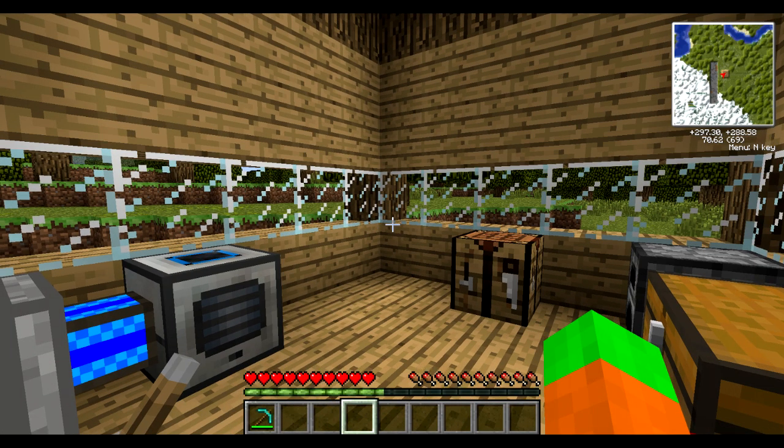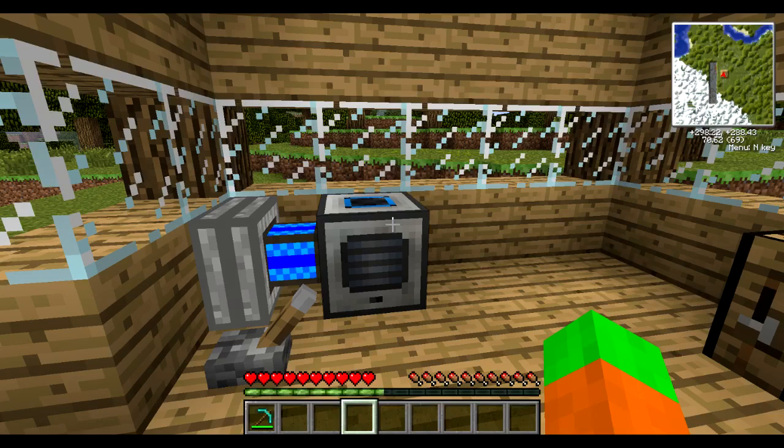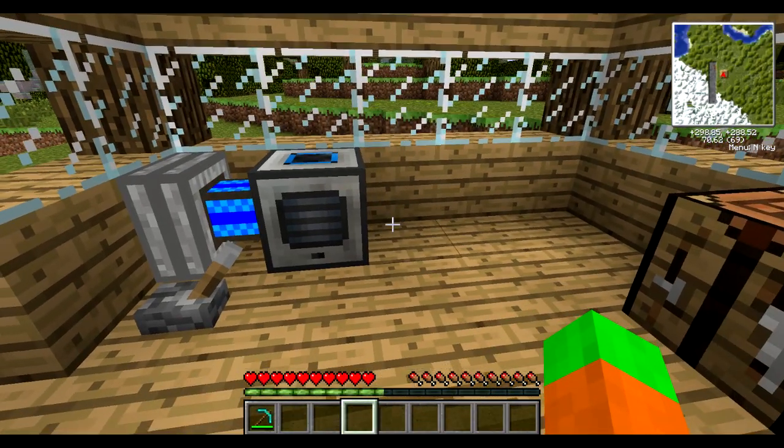Hello everyone, the Dex here and welcome to Feed the Beast Basics episode 3. In the previous episode I went through the concept of doubling your resources by, for example, using the pulverizer, and I also went over the other methods you can use to increase the value of everything that you mine. In this episode I'm going to go over the concept of automation.